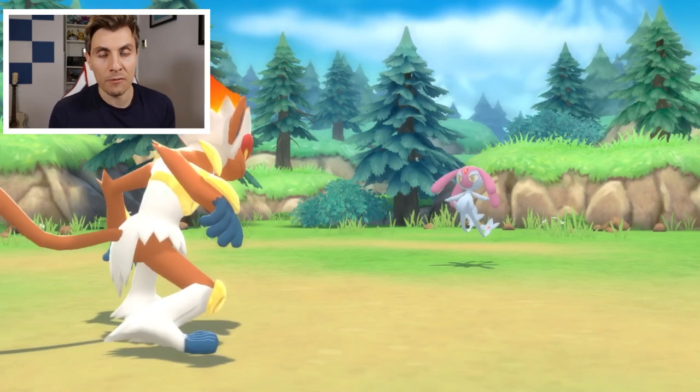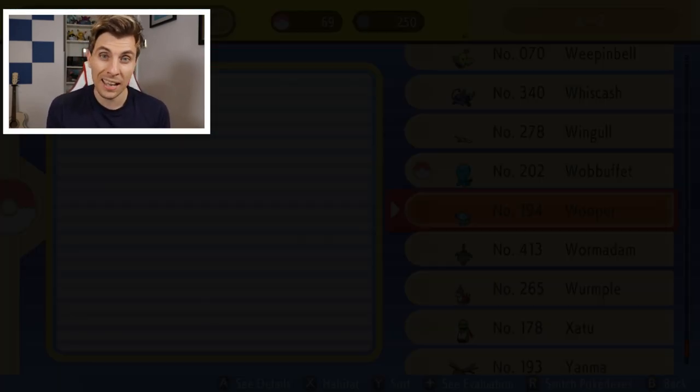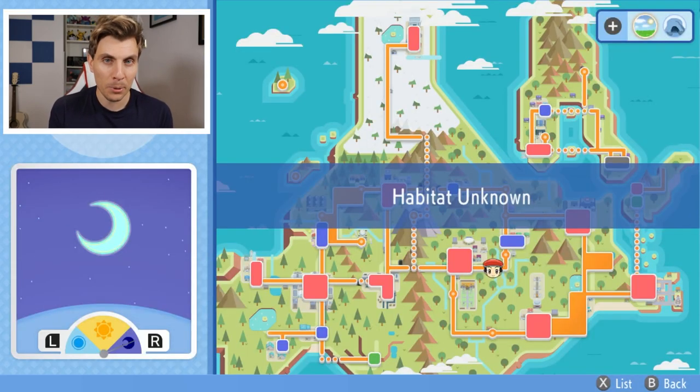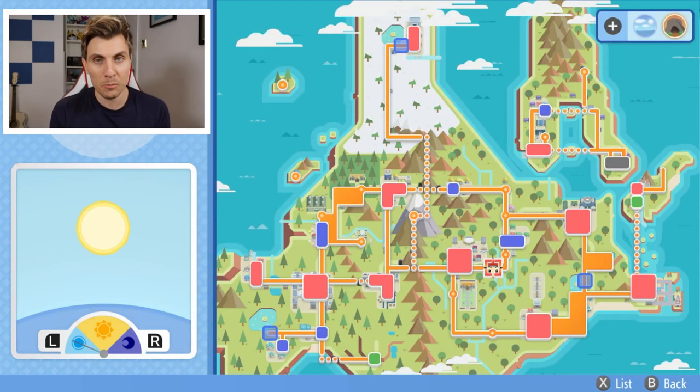Looking through what we have available in the Sinnoh region as trappers, there is one trapper available and that is Wobbuffet. Wobbuffet is a Pokéradar-only Pokémon, so you can only catch it with the Pokéradar and chaining. You're going to need the radar to get this.